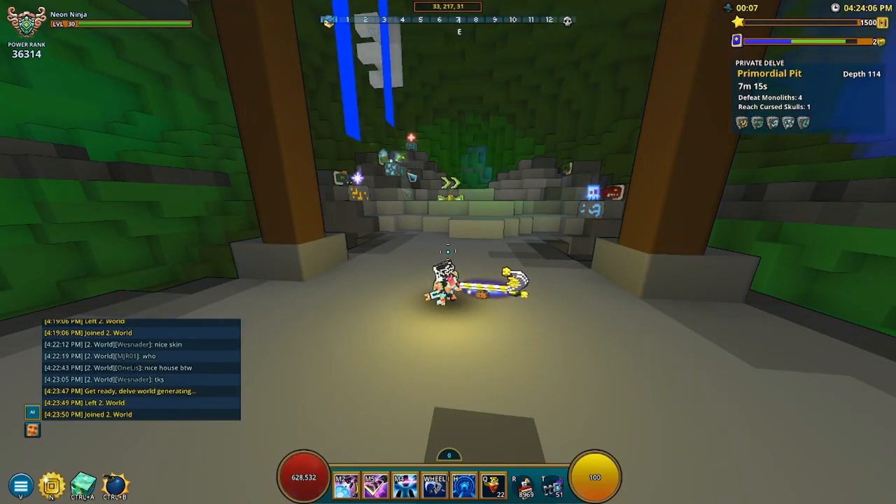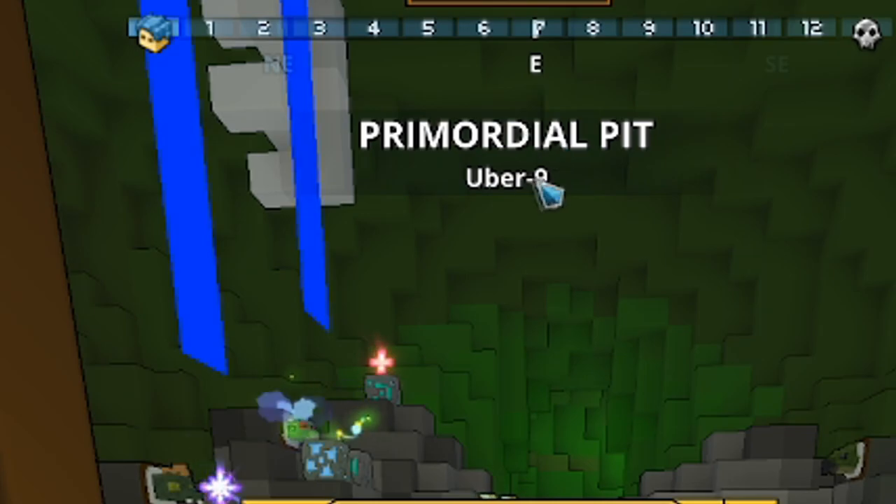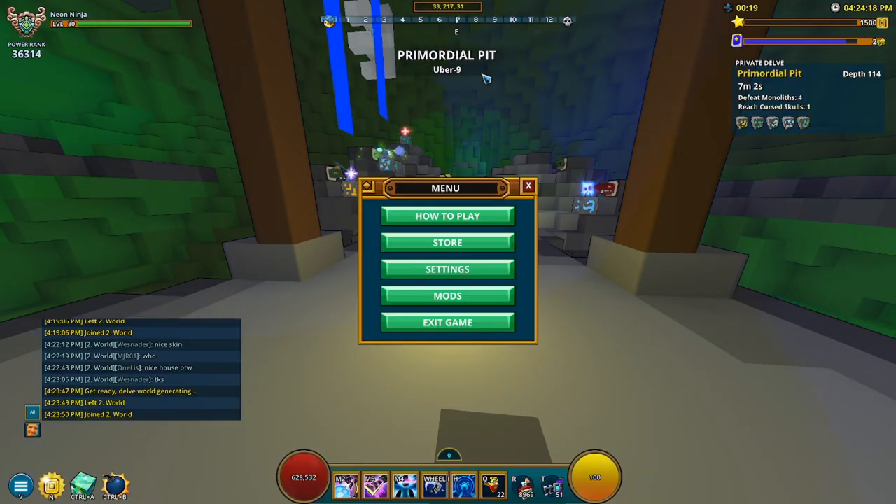Once we're in, in order to find out what Uber you're in, it will sometimes tell you at the top of the screen. You can also just hit Escape — or whatever this menu is on console — and you can see at the top it says Uber 9, and it tells you what biome you're in.